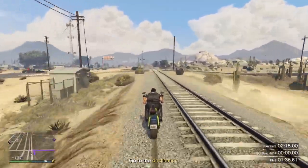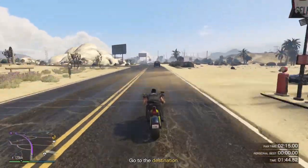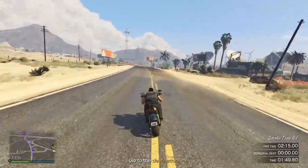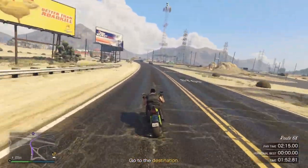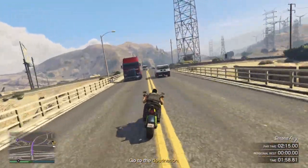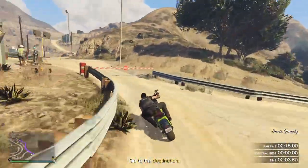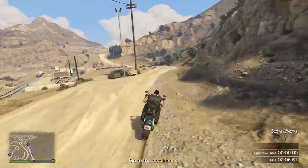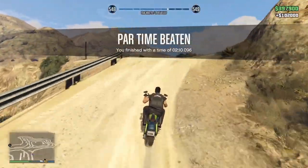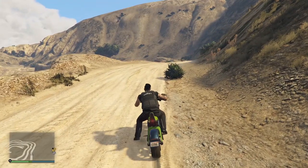Once you get to the crossroad here you can come off the train tracks and then just follow the road the rest of the way. And you can see there, $102,000 and beaten with five seconds to spare.